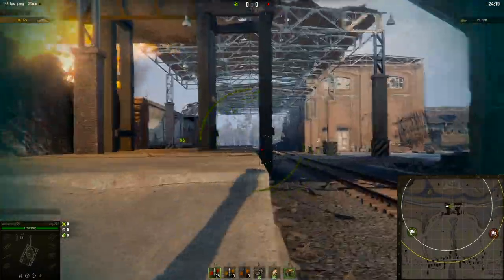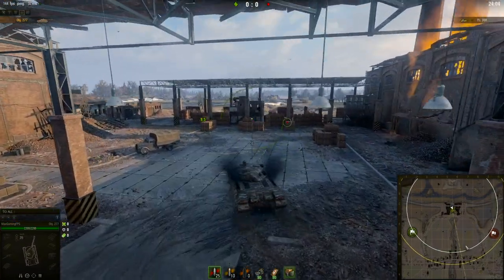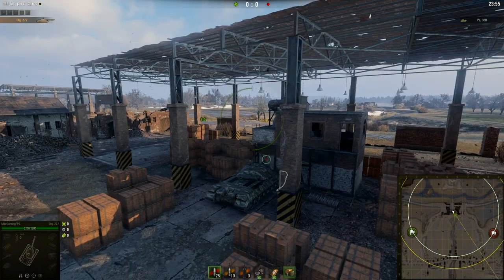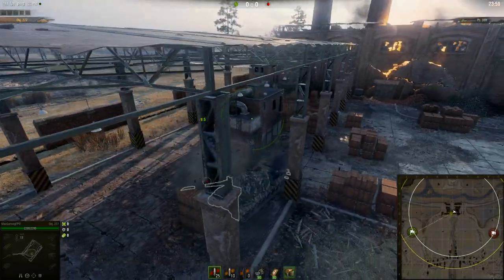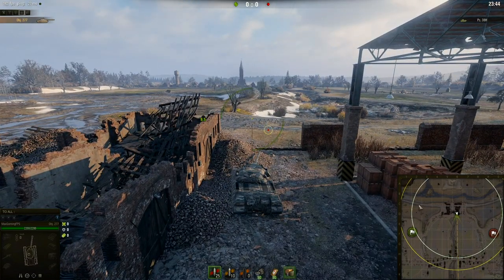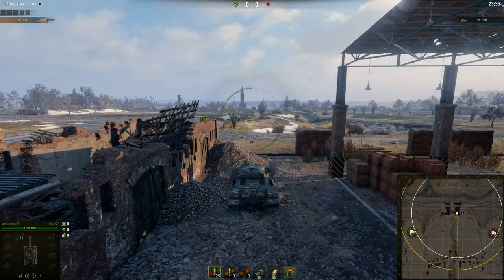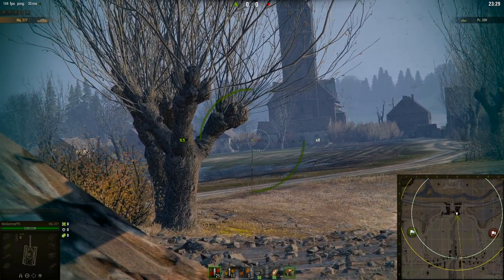Another thing you can do is if you win that flank or kill everyone there, you can push this a little bit and try to snipe across into the village. You want to do this a bit later in the game — don't rush forward straight away. You can get shots onto the village and use this little building as cover. If you own this side of the map you can use this little bit as a hold-down position and snipe across — lots of people sit behind the church and you can just snipe across like that.